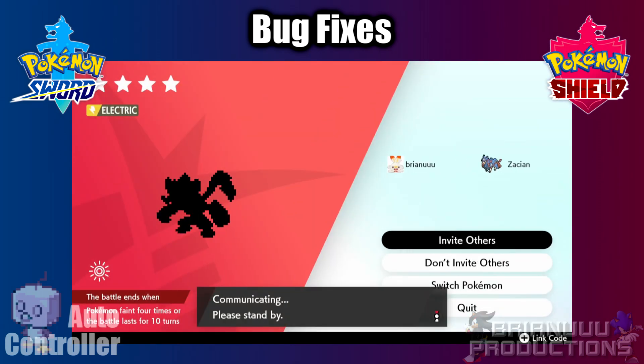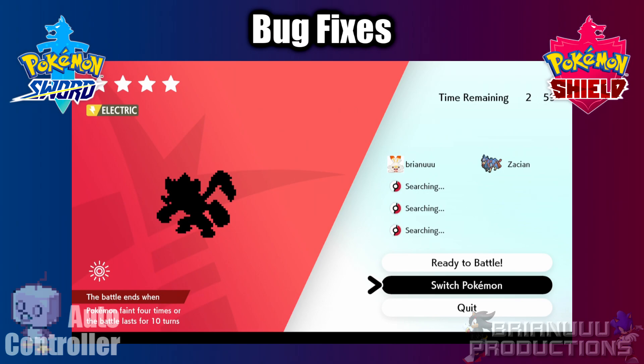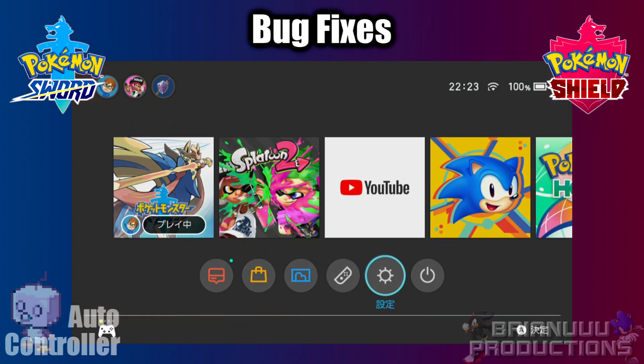For Auto 3 Day Skipper, it will now skip properly even if the Pokémon is not catchable, like Mewtwo or Zeraora.